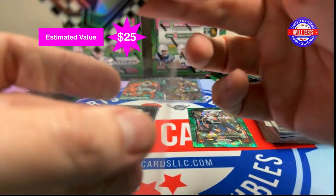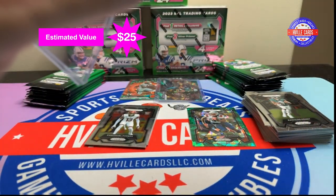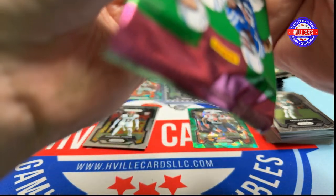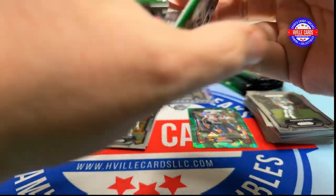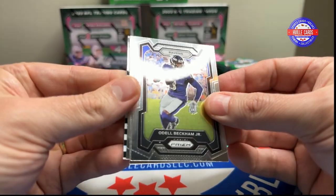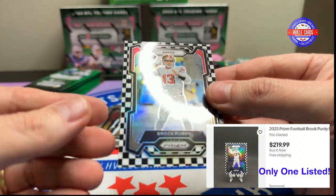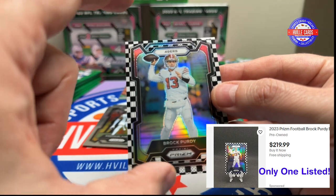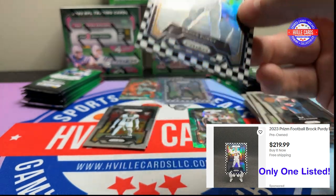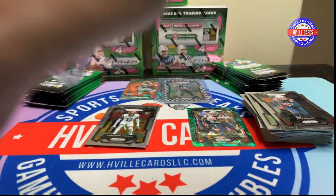Those checkerboards are really nice. Look at that — shimmy shine. We've got Odell and another checkerboard: Shaq Leonard, Kyle Duggar, and Brock Purdy. A little off center — a lot off center — but it is a Brock Purdy. Can't complain about a Brock Purdy checkerboard.